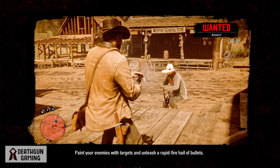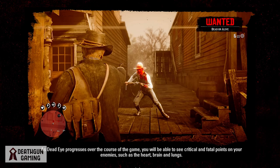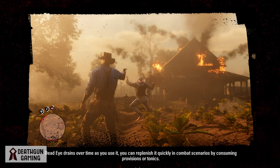As Dead Eye progresses over the course of the game, you will be able to see critical and fatal points on your enemies such as the heart, brain, and lungs. You want to focus on the head — there's no coming back after a headshot. But as you progress deeper into the game you will also be able to see these additional weak spots and one-shot or fatally wound an enemy.